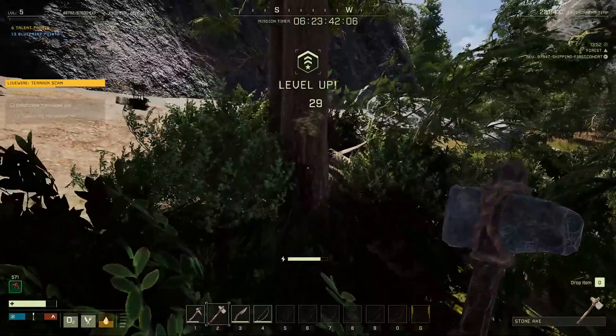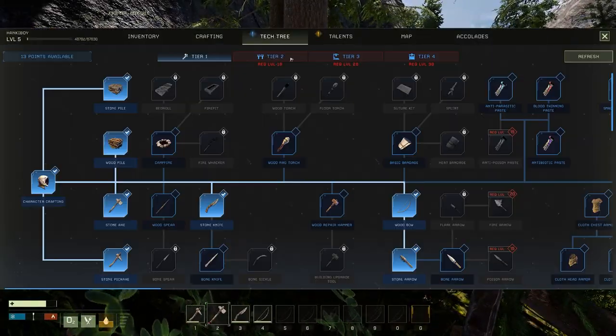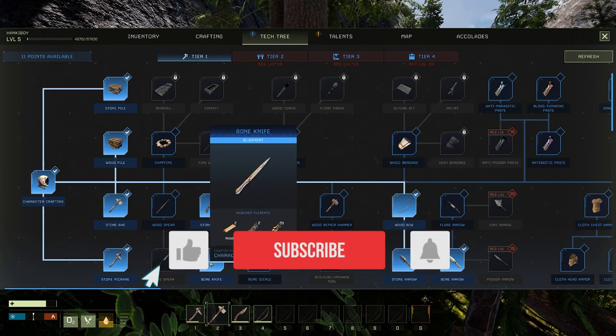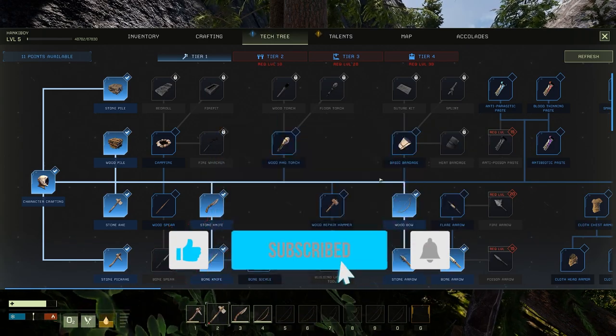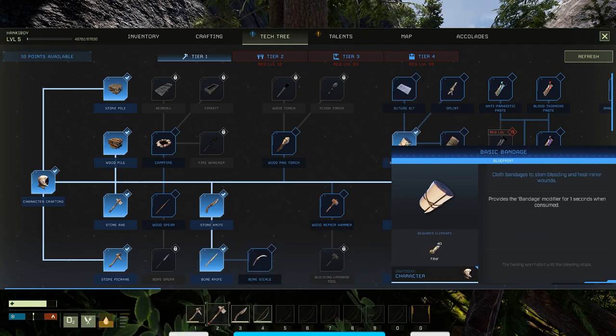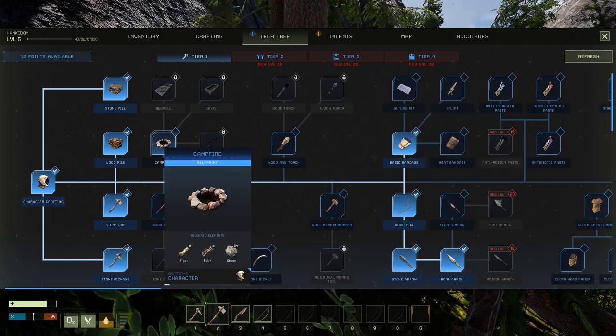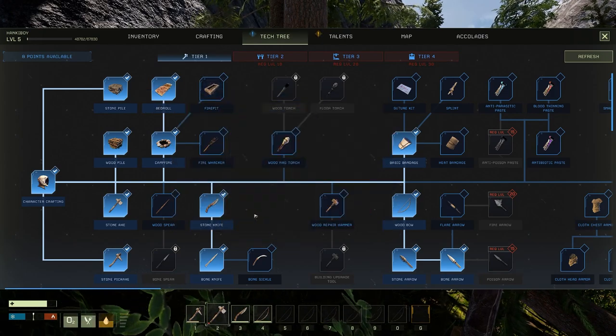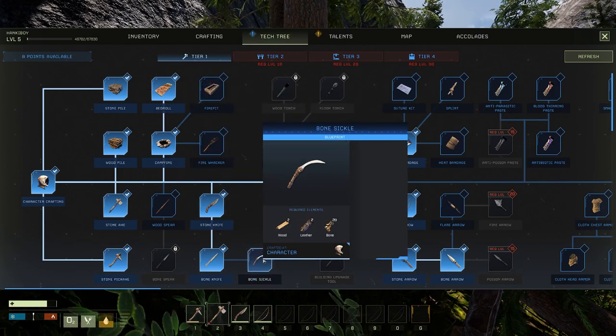Now that you are level 5, let's see how to get from level 5 to 10. Depending on how much you've played the game and how confident you feel about defeating wolf packs, you can use the level 10 and above strategy to get from level 5 to 10. But if you are just starting off, I will show you a safe and easy way to get from level 5 to 10.